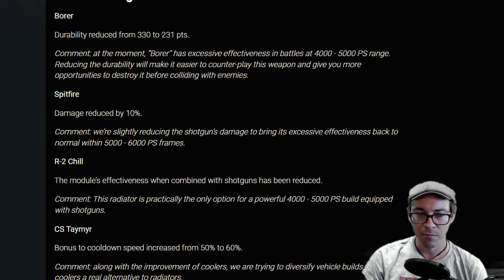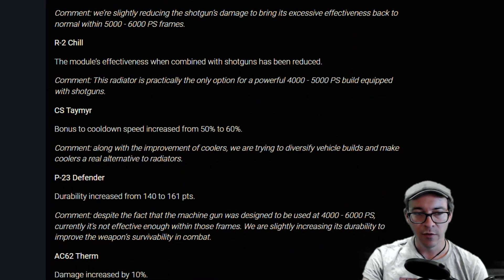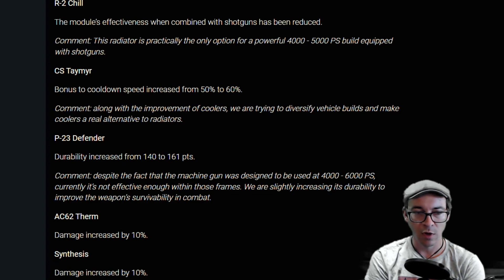The Spitfire is too good at middle power scores between five and six thousand. The R2 Chill — basically the radiator is the only option and they're going to make it less great. Don't know why you would reduce radiator effectiveness, but hey, it is what it is. Lots of nerfs. The Tame Air is getting a cooldown speed increase from 50 to 60 percent.